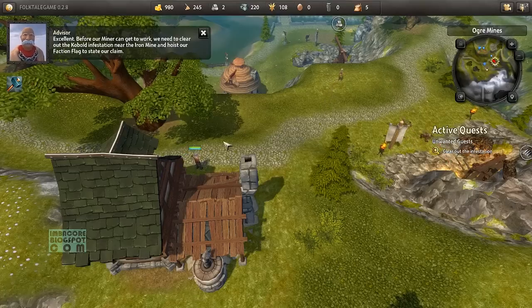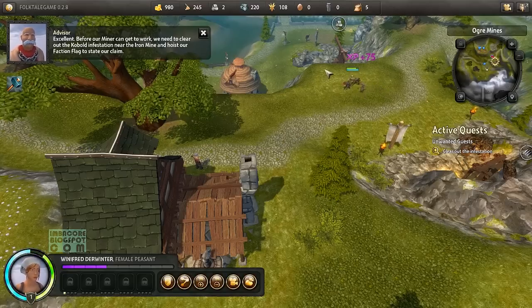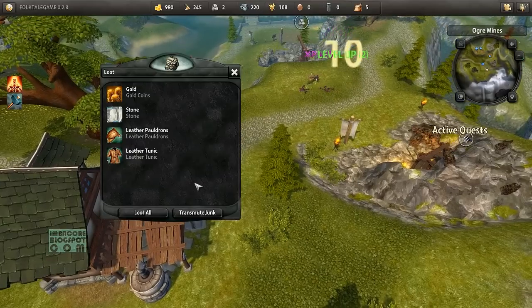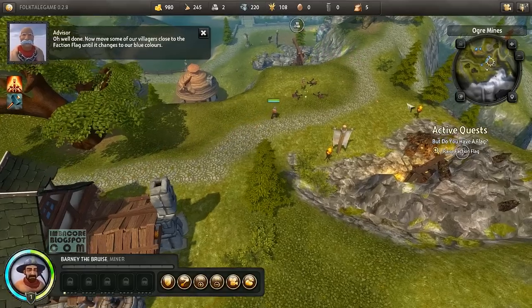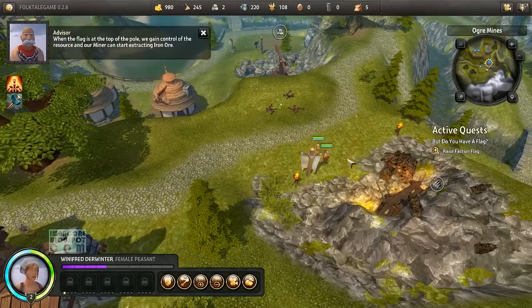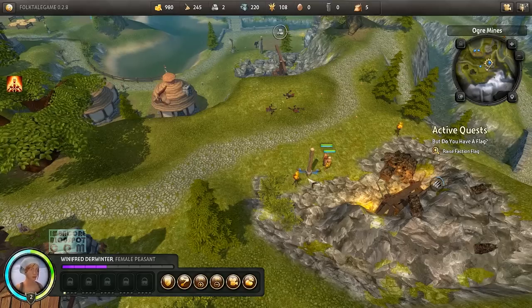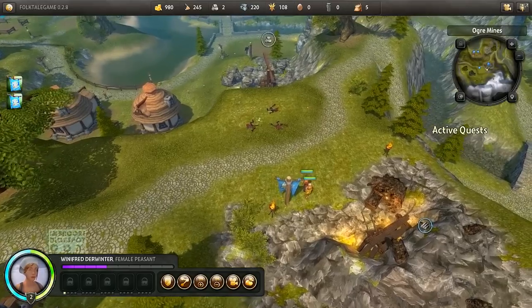Before our miner can get to work, we need to clear out the rat infestation near the mine and hoist our faction flag to state our claim. Select one or more villagers and right-click on one of the rats near the iron mine. Well done! Now move some of our villagers close to the faction flag until it changes to our blue colors. When the flag is at the top of the pole, we gain control of the resource and our miner can start extracting ore. There's a loot system, and it's also got a Dawn of War / Company of Heroes thing where you take and hold several points.